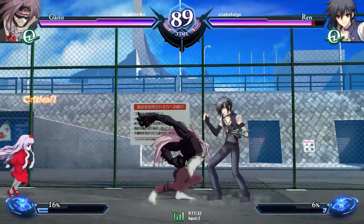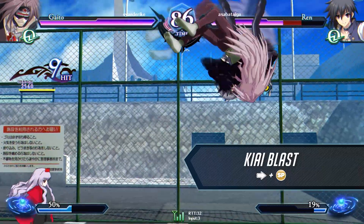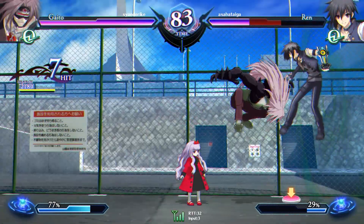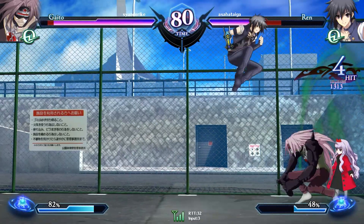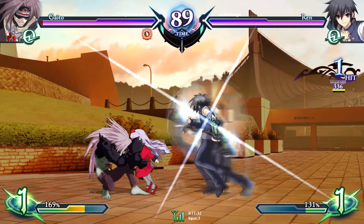Gaito's neutral game will center around using ki blast. Although this move is slow to start, the projectile will remain on the field for a long time, significantly restricting the opponent's movement options. It is difficult to close the distance with the opponent given Gaito's short reaching normals and slow movement speed.